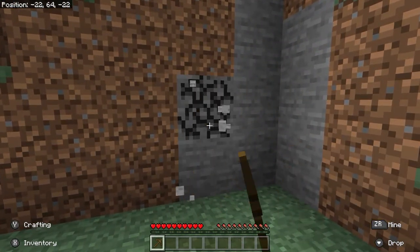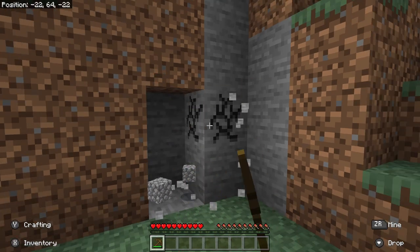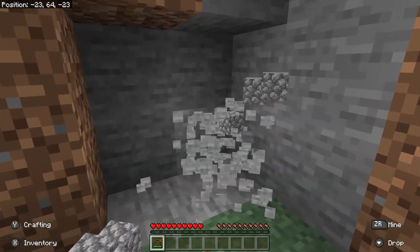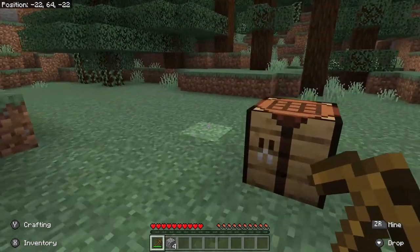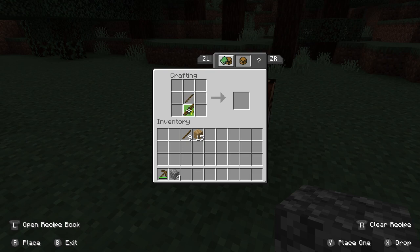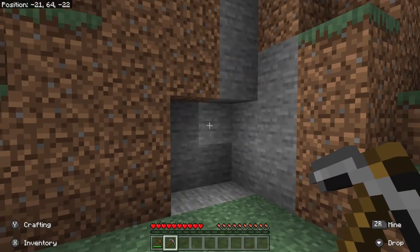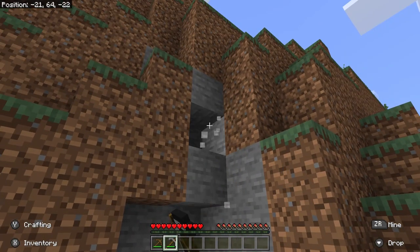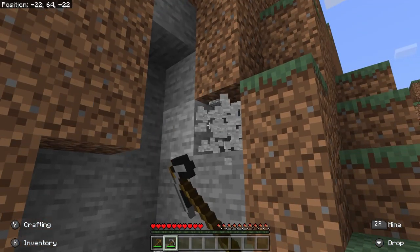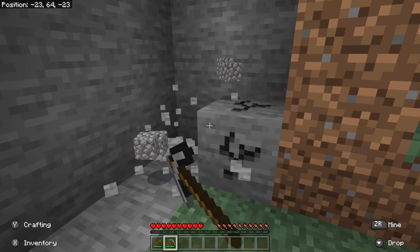Hold the ZR button while looking at a piece of stone and holding a pickaxe, and it will drop a piece of cobblestone which goes into your inventory. If we do the same recipe as the wooden pickaxe but use cobblestone instead, we can make a stone pickaxe. This is an upgrade — these blocks mine faster with a stone pickaxe, and the stone pickaxe lasts longer and is more durable. That's a really good thing.